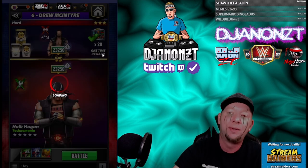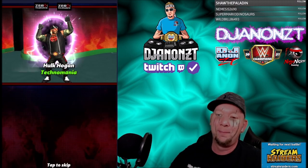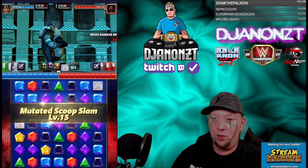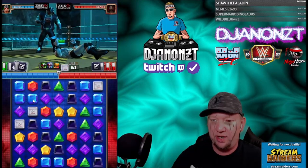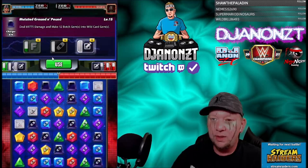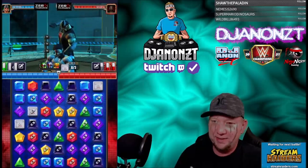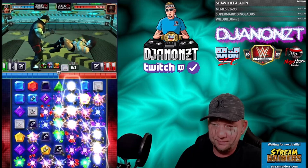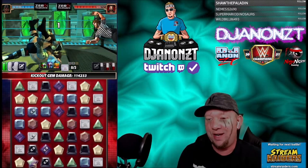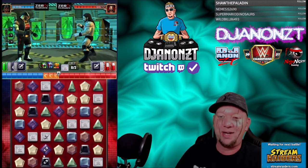We're out here in the Royal Rumble Tour against Drew McIntyre — 23,250 talent, even Steven matchup. I'm anxious to see if we actually get to create more wild card gems with the generation trainer on there. We're gonna hit right away: Mutated Scoop Slam, 6x6 area into botch gems. This says 12 into wild card — let's see how many we get. I think it did work! That was more than eight — in my practice match I did not use that and I thought about it in the middle — actually fantastic there.